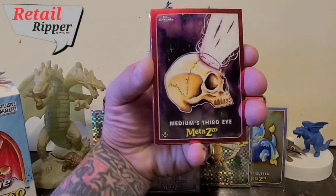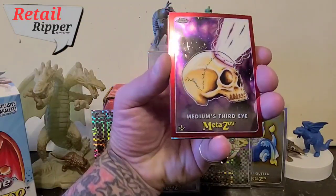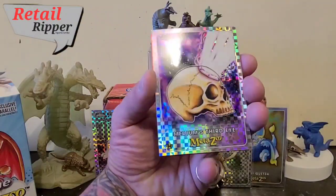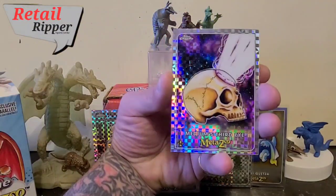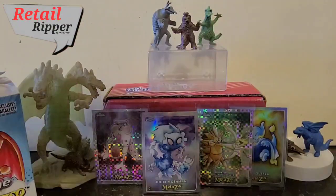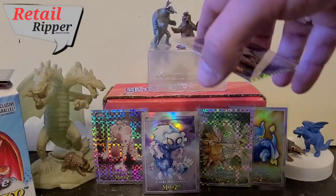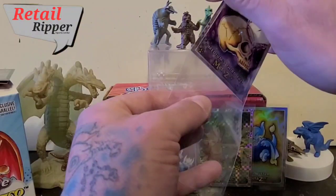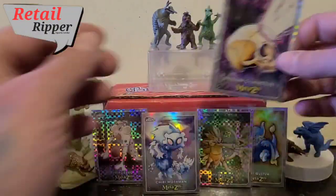Medium's Third Eye — that's a cool card. And there we go, got the X-Fractor for it. Oh — might have got a numbered card. So I'll set that over there so you can't see it while I go ahead and get my Sleeverino for this guy. Bam — Medium's Third Eye.